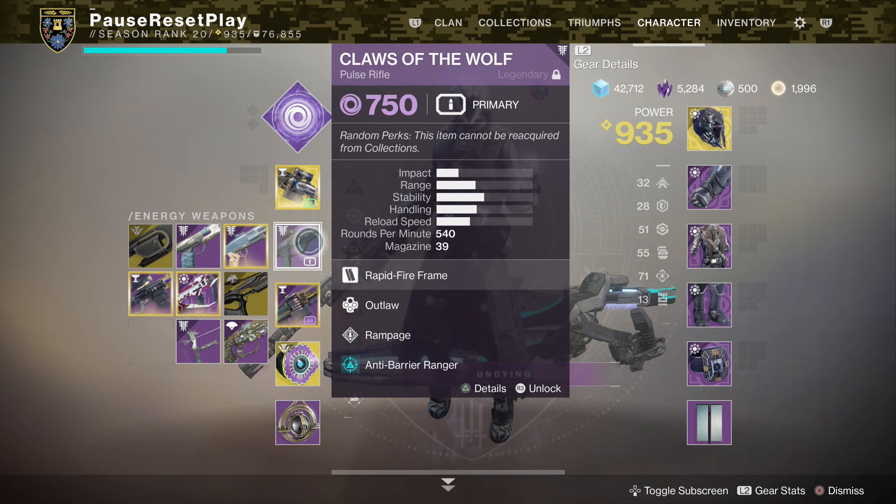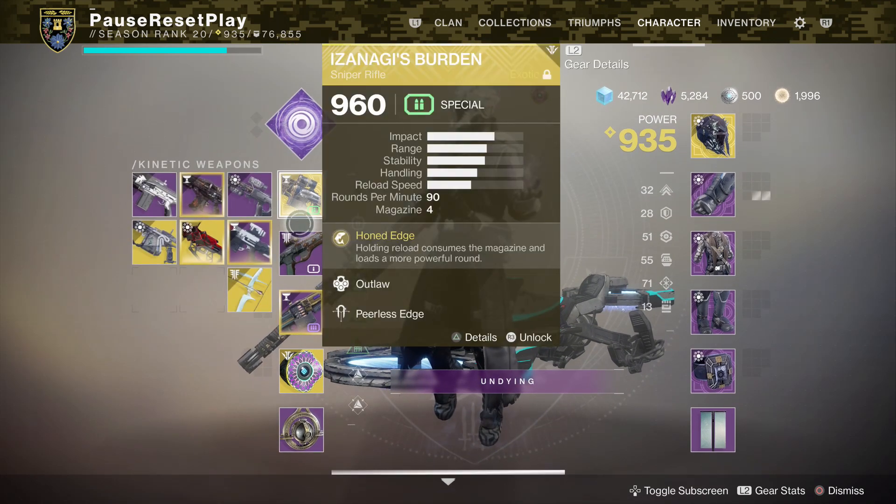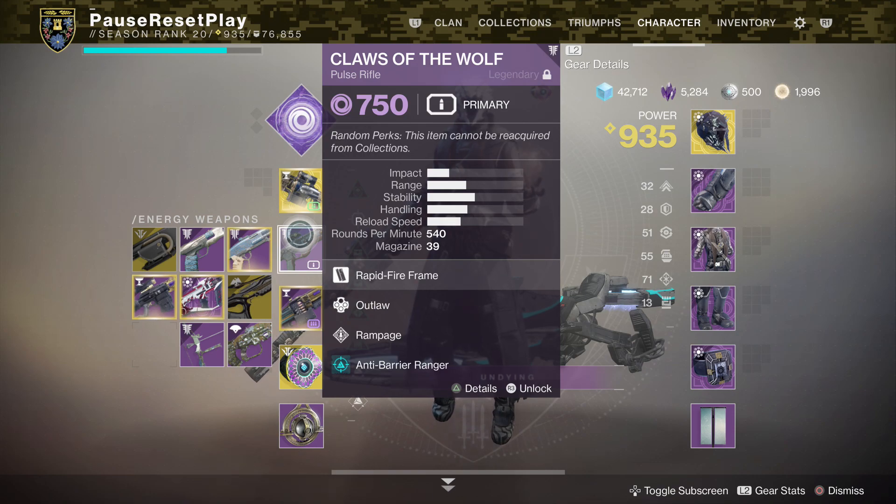Having Anti-Barrier on your Pulse Rifle or your Bow will be great for this season. If you have the Symmetry, it will be great for Unstoppable Champions. Just make sure that you have weapons equipped — or in your inventory — that you can use to take down those champions.